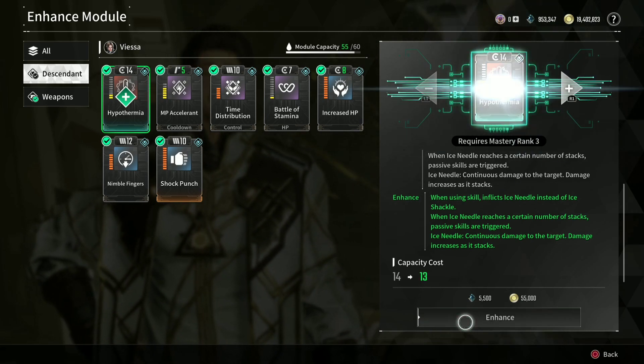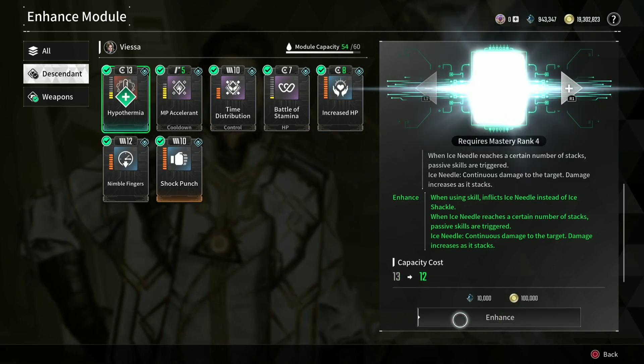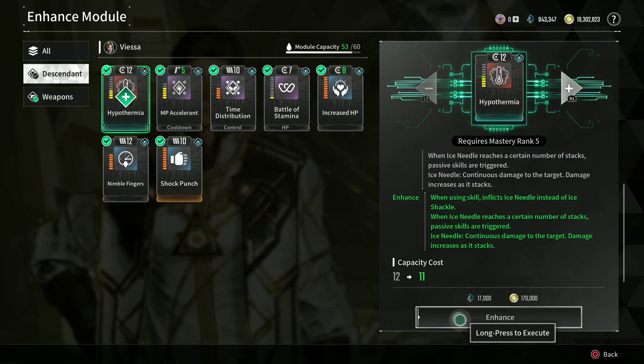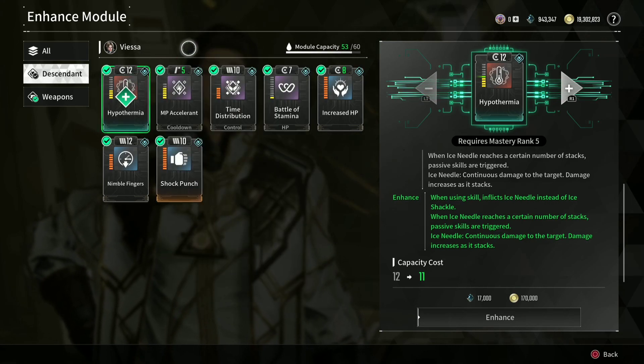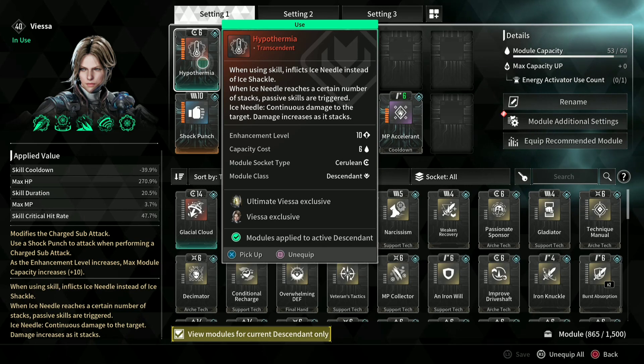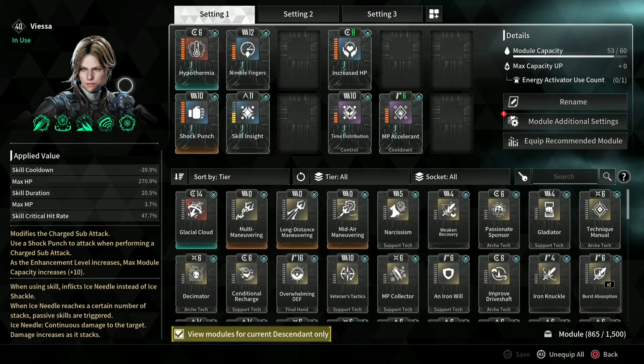Do more DPS, do more damage, clear mobs quicker, help everybody out in the group. And now I went from 16 — now it costs me six. That frees up 10 more slots to do whatever you want.